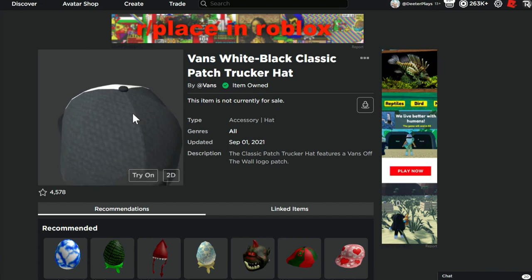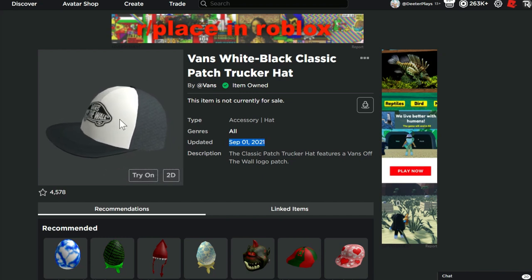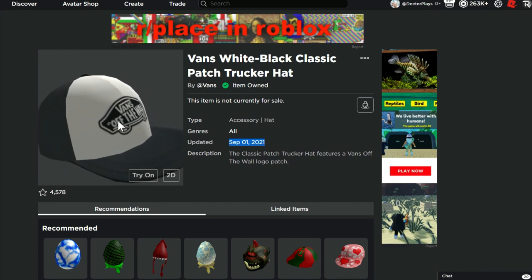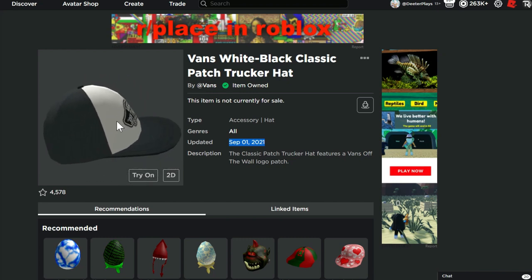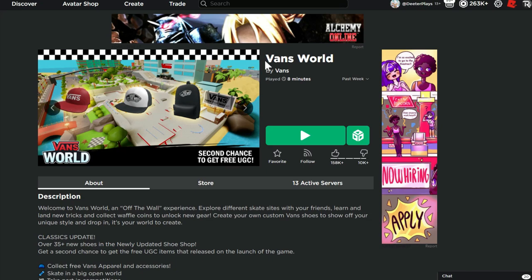The next item you guys can get for free today — this one originally came out back in 2021 in the Vans game, but you were only able to get it for like 12 or 24 hours. There was a short period of time you were able to get it, and then if you didn't get it during that time, you weren't able to get it until today, because they're doing a second chance for people to get UGC items in the game Vans World.